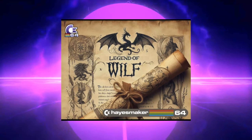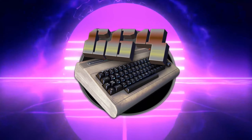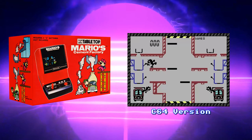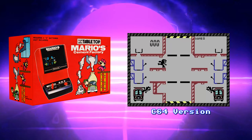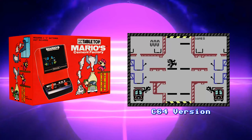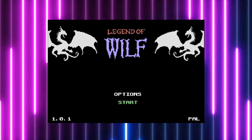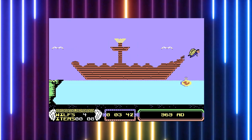And now let's take a look at the new retro game. Legend of Wolf was released on the C64 at the end of March 2024, coded by Hazemaker64. This is its second game after giving us the pretty cool port of the Game & Watch Mario Cement Factory a few years ago on the C64. Legend of Wolf is basically a remake of Cockatone Wolf, with a whole bunch of its own originality thrown in there as well.